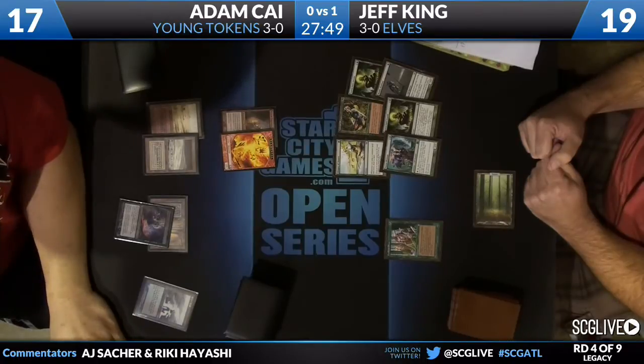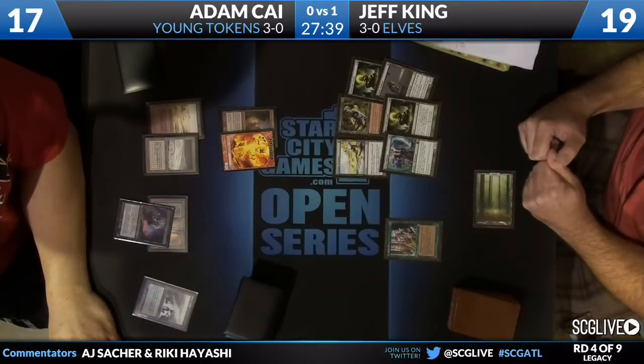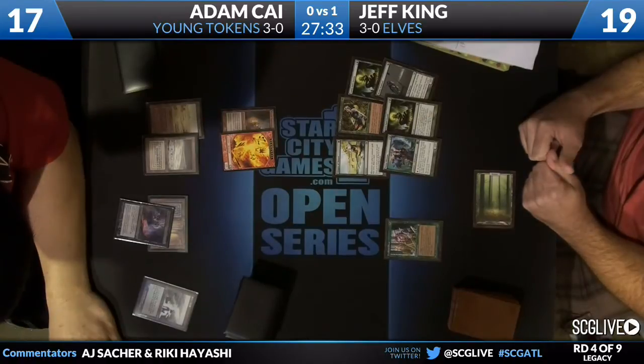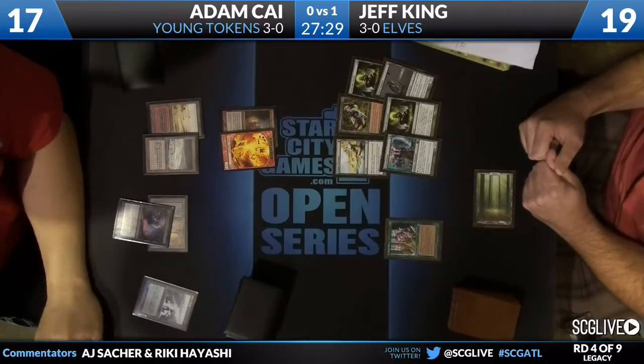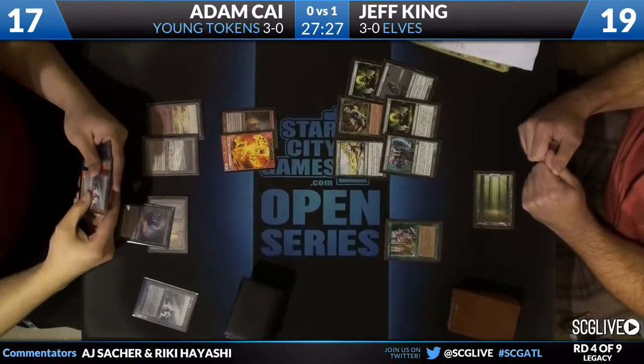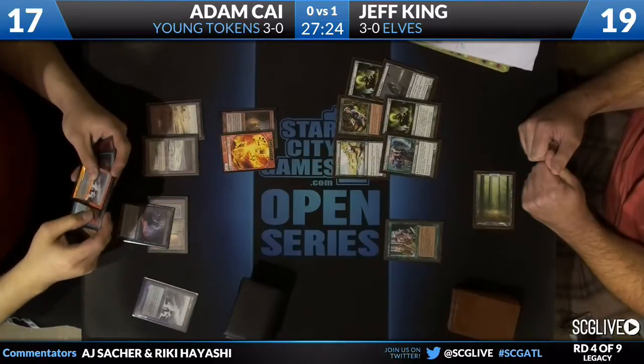We also see the Fauna Shaman here — you kind of have to play Fauna Shaman if you play Emrakul, right? You have no other way to search that up. Neither Green Sun's Zenith nor Natural Order can get Emrakul. So you need to be able to pitch Emrakul away early when it's not good, and find it later when you need it when you're going off.